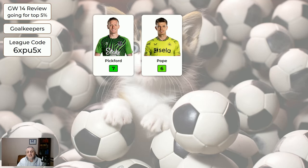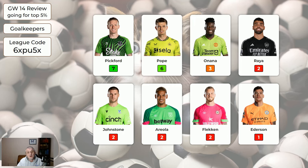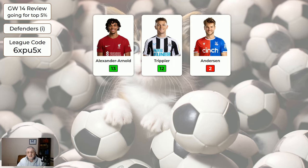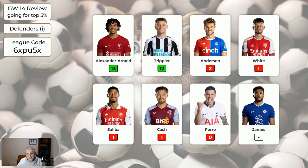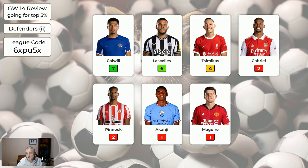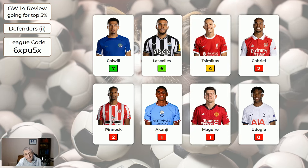The goalkeepers for game week 14: Pickford and Pope did alright. And then if you had Turner he would have been on your bench. The more expensive defenders — Trent and Trippier — did alright. Colwell and LaSalle did alright too. It was nice to see Simicass — even though he let in three goals — get four points because of an assist. He's actually very good value and definitely worth having at the moment.